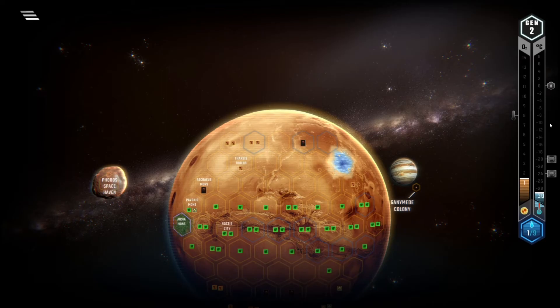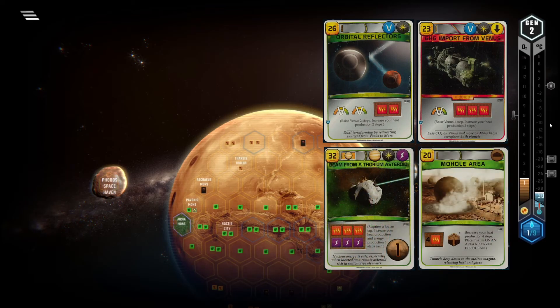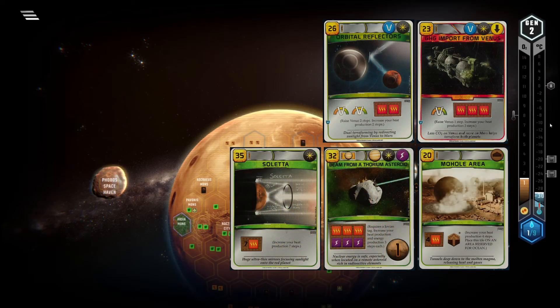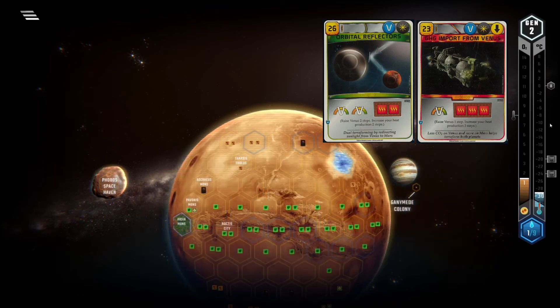For the first entry on this list I'm putting two cards together because of how similar they are: GHG Import from Venus and Orbital Reflectors. Boy are these cards bad. To get the most out of them you'd need to play them early on since they grant heat production, but if you want to get efficient heat prod there are so many better cards to play like Mohol Area, Beam Form of Thorium Asteroid, or the latter. Even Import of Advanced GHG, a card that costs just 9 MC, grants the same amount of heat prod as Orbital Reflectors.